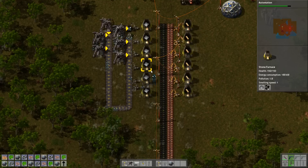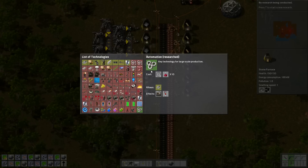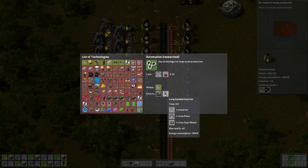Hey! We've got new research. Okay, so we've got automation — we've just allowed for electronics. And now we can make assembling machines and long-handed inserters.